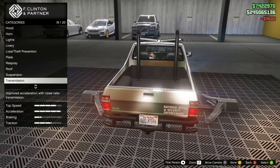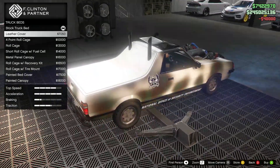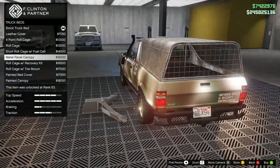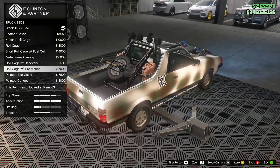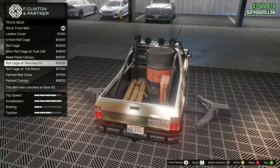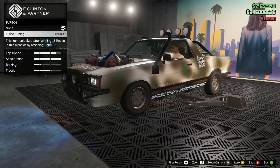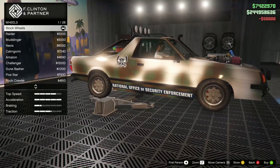Race suspension, race transmission, leather cover. Very interesting options — going with the roll cage with recovery kit. Turbo tuning.